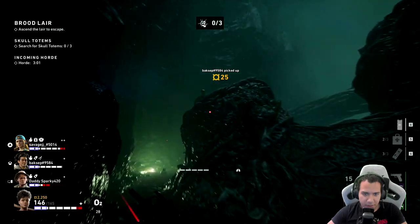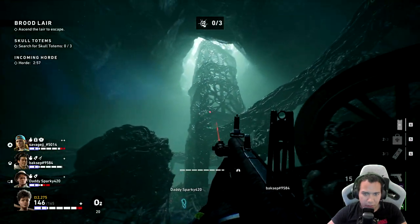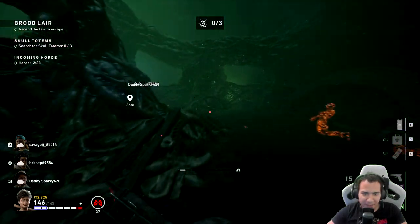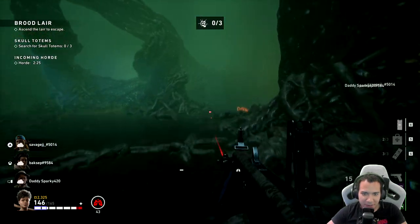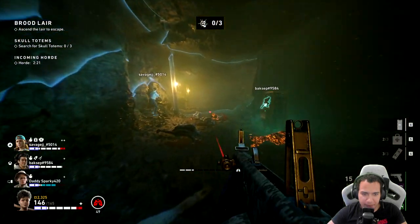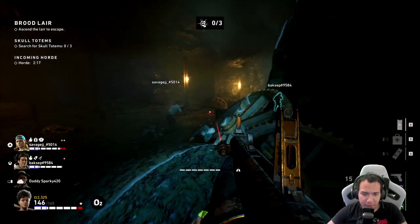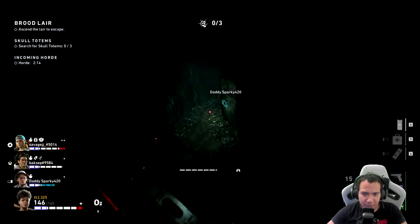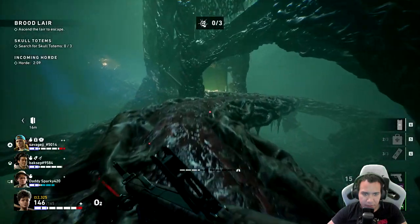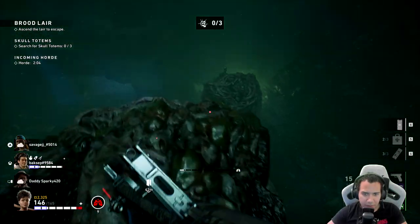The next hive is Brood Layer. You can see the skull as soon as you start the mission — it's on the left. But what you want to do is make a right and follow my path. After you get to a certain part, make your way to the right side and it's going to be two jumping spaces away.